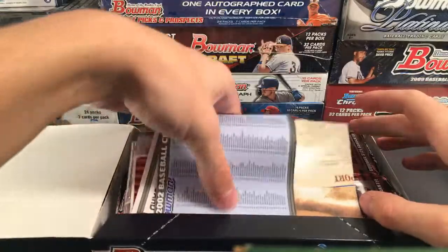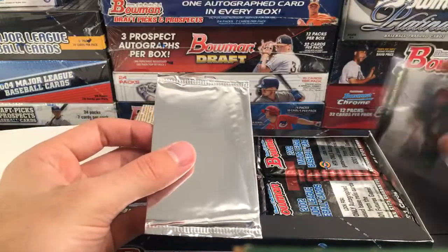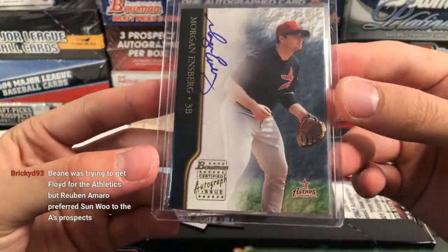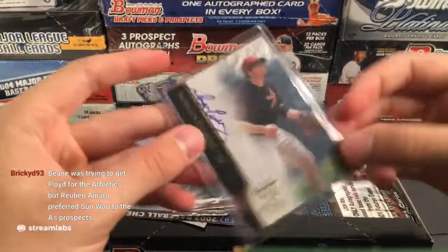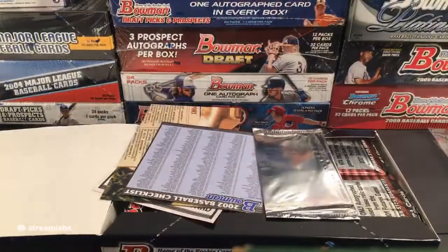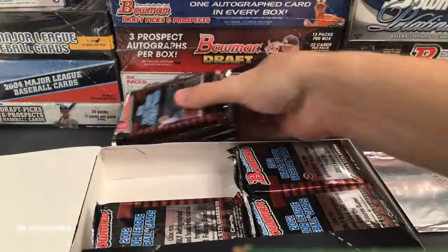Alright, 2002 Bowman. I forgot to say it in the description, but I think 2003 and 2004 might also be HTA or regular boxes — I'll have to check. Sean Green, Luis Gonzalez. Getting a couple cool Twins prospects — Justin Morneau prospect card for the Twins. Roto Alomar, Mike Sweeney, Carlos Silva.